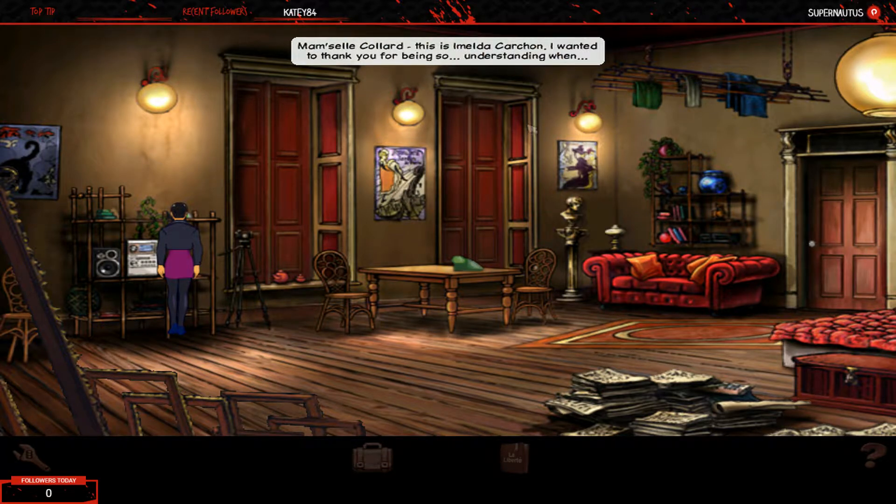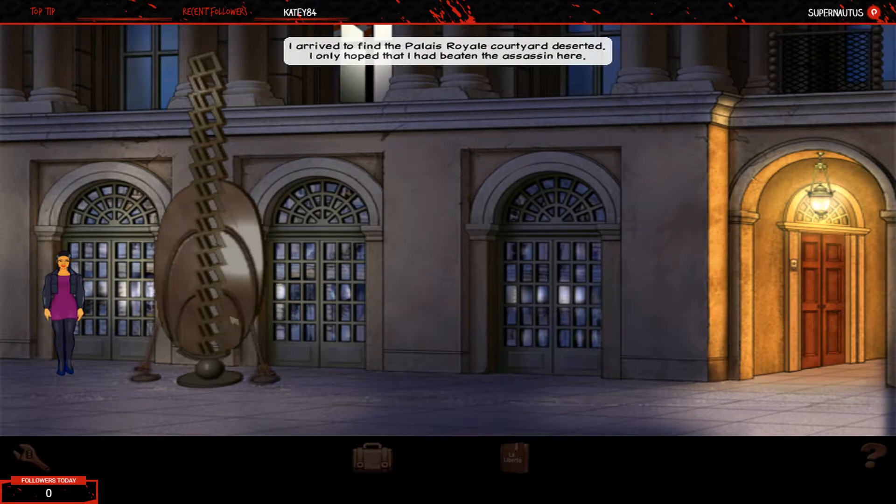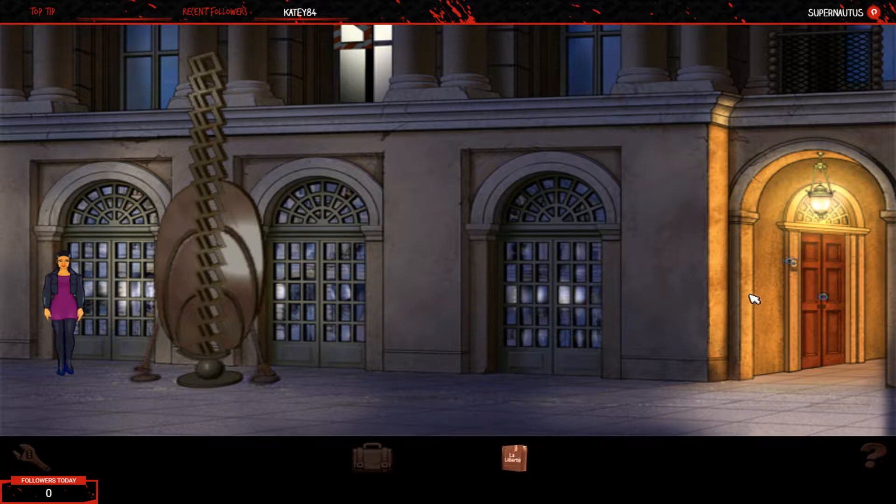The third message is from Imelda Karchon, inviting Nico to lunch and mentioning a Monsieur Merlon is coming to see her that evening because he knows why Pierre was murdered. Nico realises Merlin is the killer and rushes over to warn her. Nico reflects that despite Imelda being two-faced, she couldn't just let her die. She only hoped she'd beaten the assassin there and could warn Imelda before it was too late.